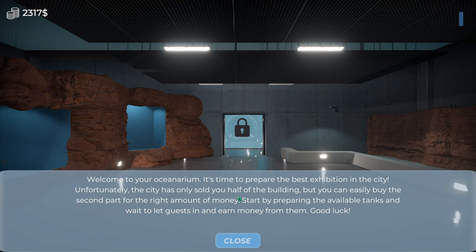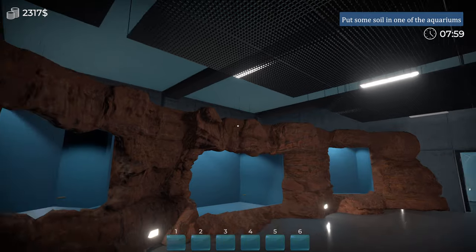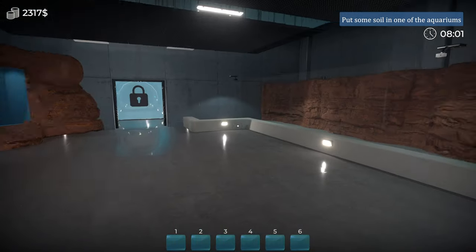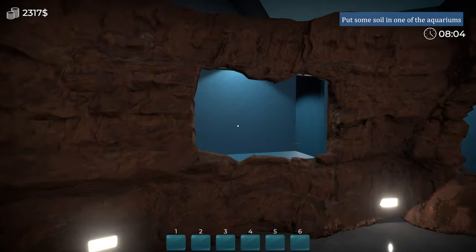Start by preparing the available tanks and wait to let guests in and earn money from them. Good luck. Some more coral, some more fish — porcupine fish. There's an octopus too. I've got a big automatic feeder. Right, can I fill these up without buckets — can you go around the back or something? Oh look — jolly, what's this? A hole to pick up box — that's just going to be rubbish. We got a ladder as well. 40 grand, not bad.